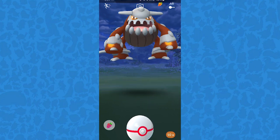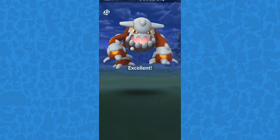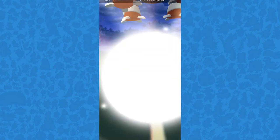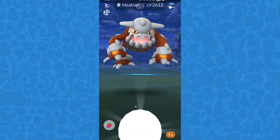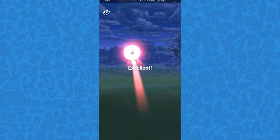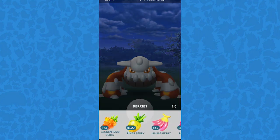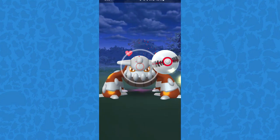Up next: catching legendaries. A lot of people struggle with this, but once you have the right technique, you will hit every ball. It can be an excellent or a great throw — it just depends on how good you are. The secret is to give it a barrier. When you click on the ball, you can move it around the screen and the circle adjusts — it gets bigger or smaller. When you flick your ball down, it will save the circle at where it was before.